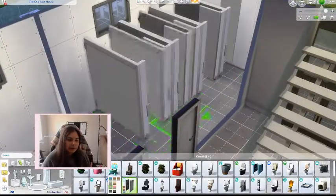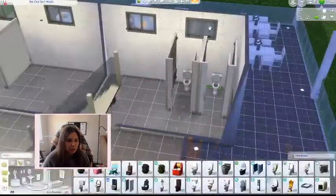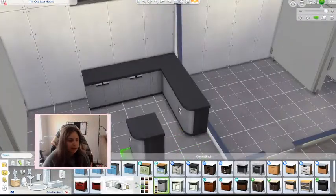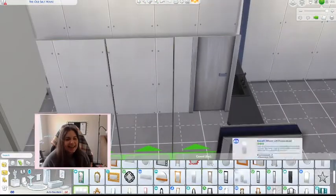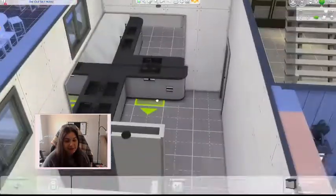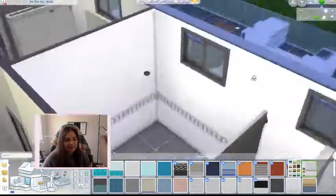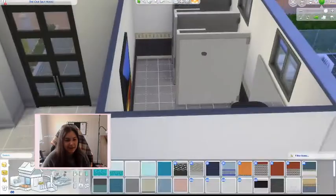Into the bathroom — we have two stalls in each. There's no gender assigned to either one, so anybody can go to either bathroom, which helps out especially when everyone has to use the bathroom at once. I just made them very neutral and fun little bathroom spaces.